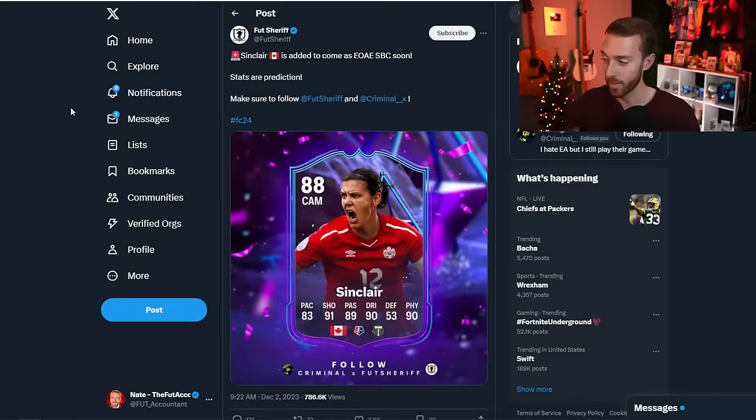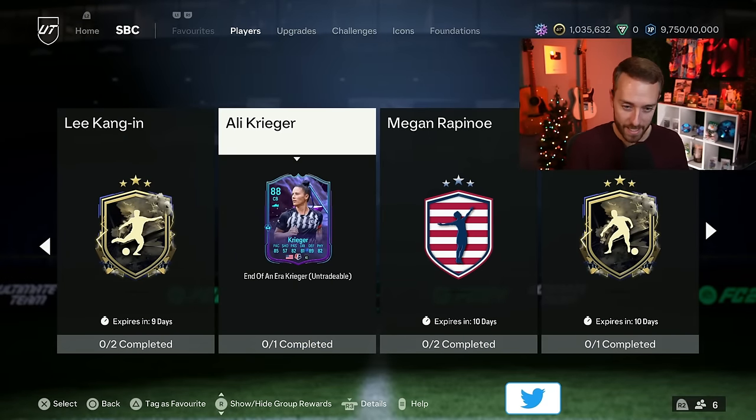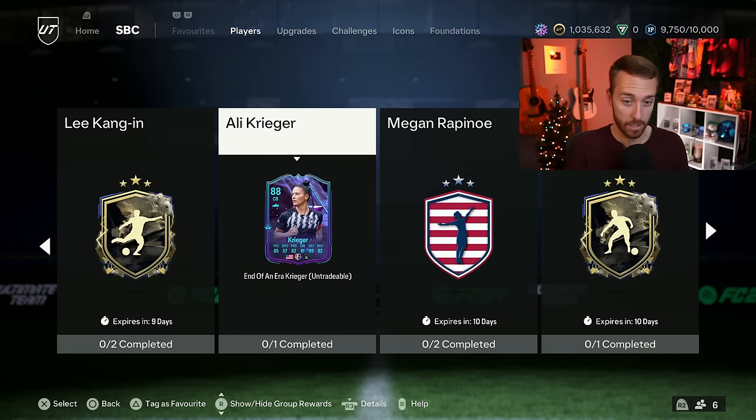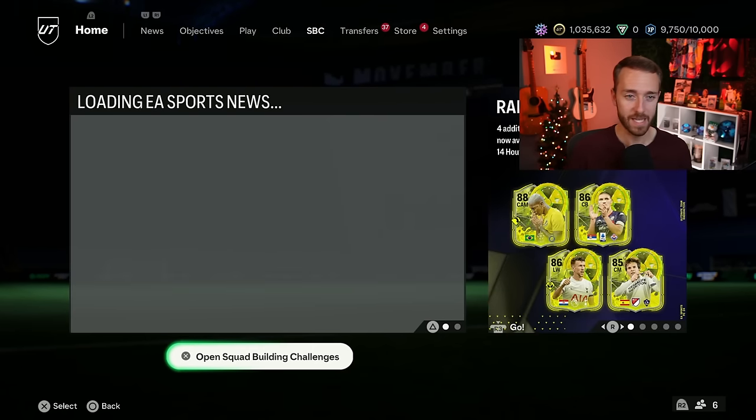I wouldn't be afraid to trade this week — icons and heroes as well. Watch those flipping graphs, get in on some fluctuations. Now, SBCs that could be coming: there's one leak right now — Sinclair as an End of an Era. We already have the Rapinoe and Krieger SBCs in the game, so we could potentially have three End of an Era cards from the NWSL in SBCs at the exact same time. Watch out for EA's content tweet.